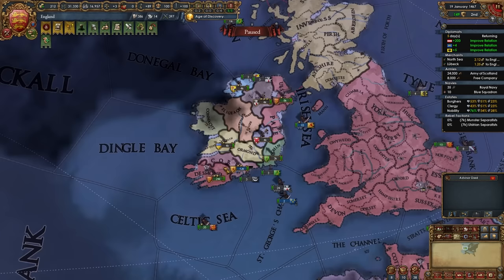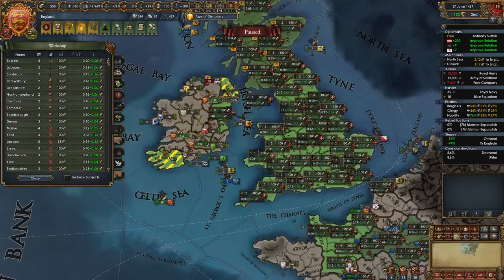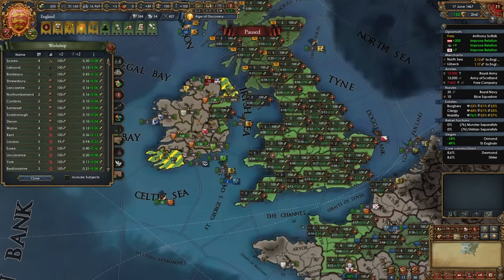Once a war is done, fully annex both nations you fought — we don't really care about aggressive expansion with these guys. As soon as that's done, immediately declare on the next nation, which is Tyrone over here. Try to co-belligerent Ormond. Once you get to admin tech 6, definitely start building all of those production buildings immediately, especially in the high value trade good provinces.